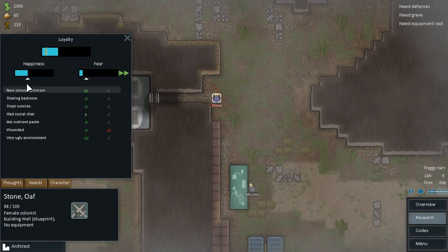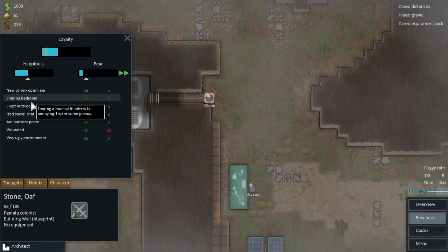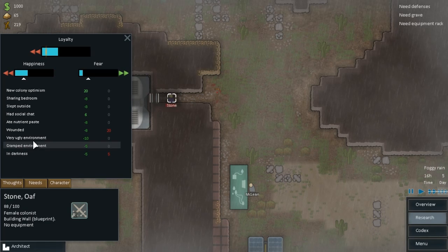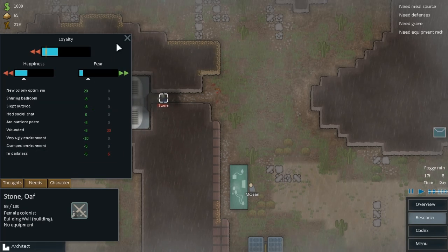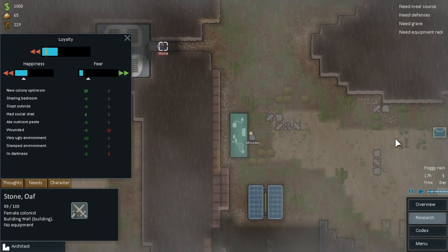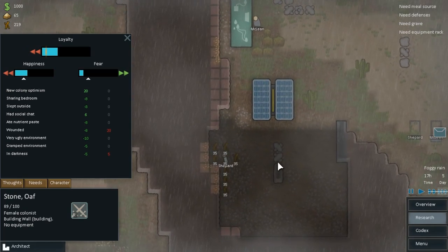Come on, hit it - it's just a squirrel for Christ's sake! There we go. Colony thoughts: sharing bedroom, slept outside, had social chat, ate nutrient paste, wounded, very ugly environment, cramped, in darkness. A roof has collapsed - oh no, I've dug too much.